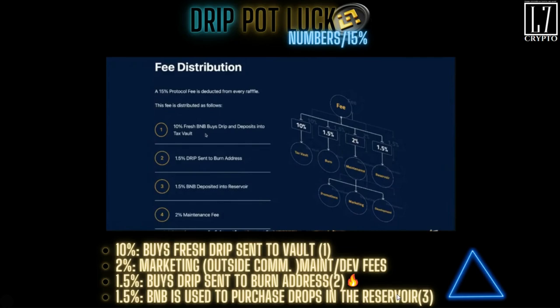This is the trifecta — this is the result of when the team comes together to support the Drip protocol. Out of one BNB, besides the winnings, 15% is taken out and here's how it's broken down: 10% is taken to buy fresh Drip and it's sent to the vault. That's part one of the trifecta.